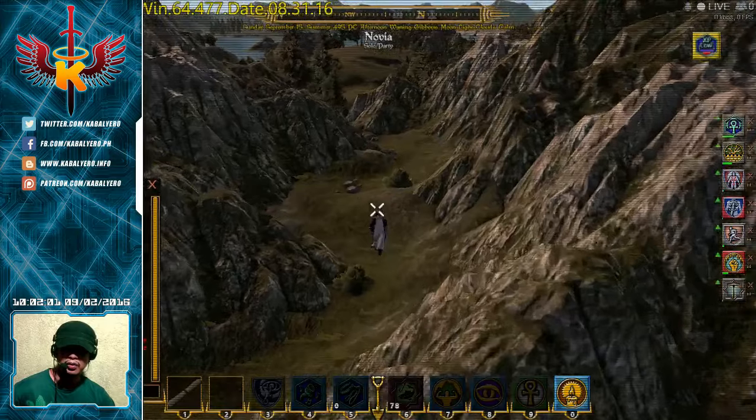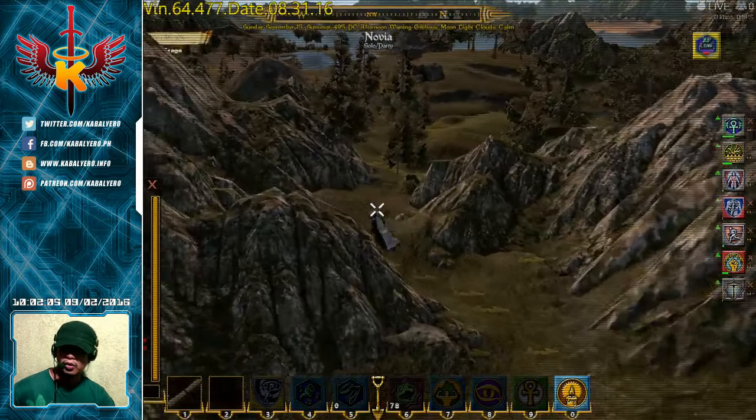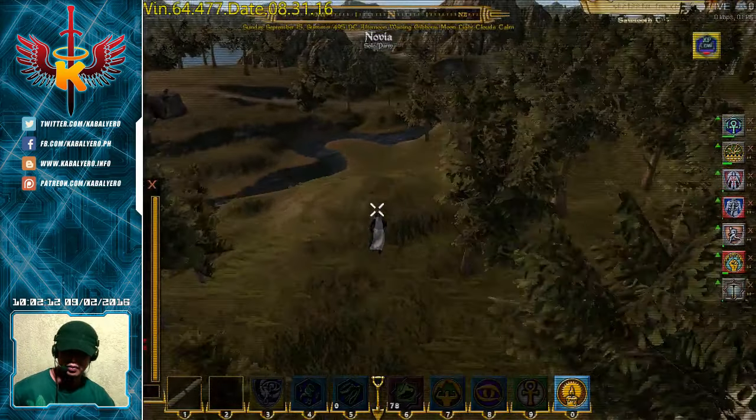As you can see, this path here will let me cross to the other side of the Mountain Range without going through Brightbone Pass. This path is just west of Restless Woods.